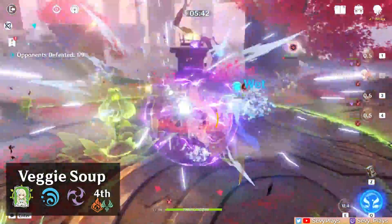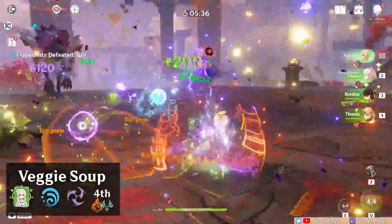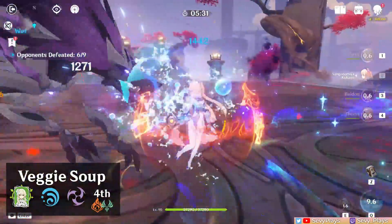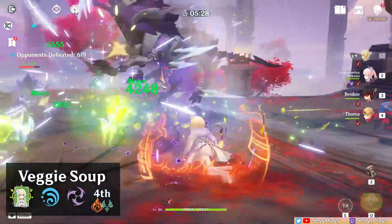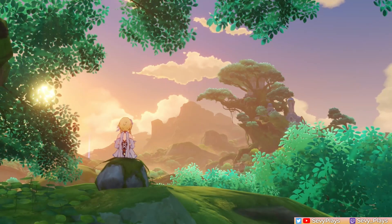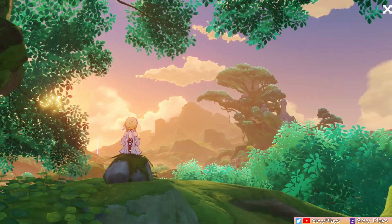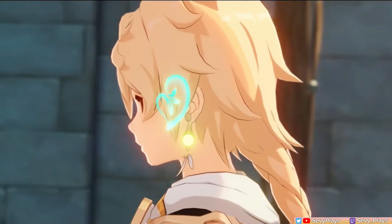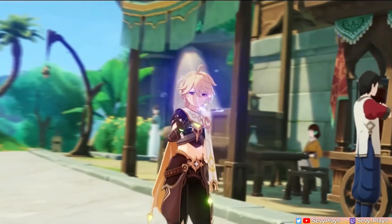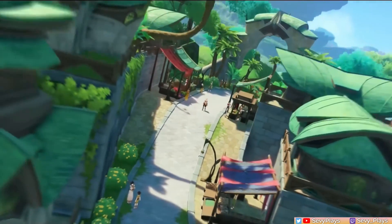When inserting Dendro Traveler into your rotations, keep in mind what element will come into contact with their burst first. For example, in a Burgeon team you should get the Hydro transfiguration before using your Pyro teammate to avoid Traveler's burst ending prematurely. As we get to work more with Dendro, I'm optimistic we'll find more synergies between particular characters, so I definitely encourage you to try out different comps with these templates. For the most part, Traveler's team synergy is very plug and play.